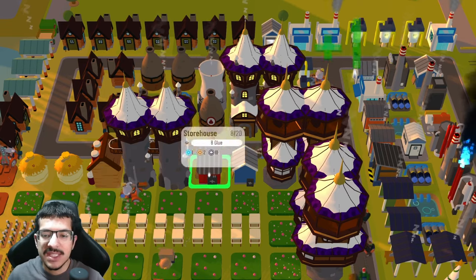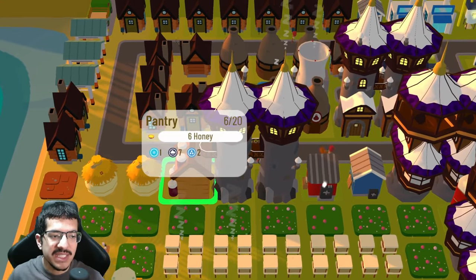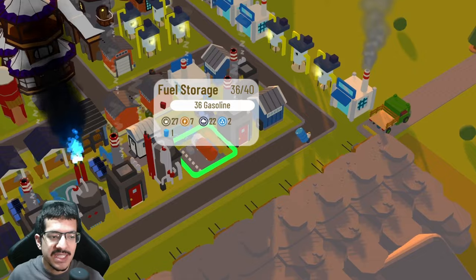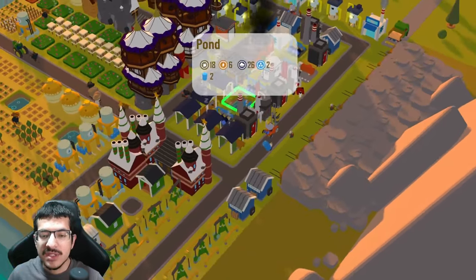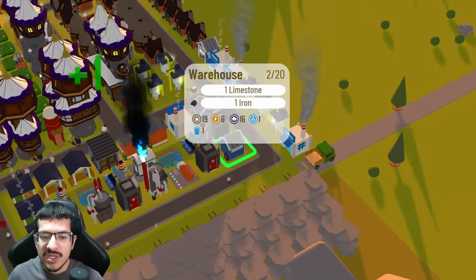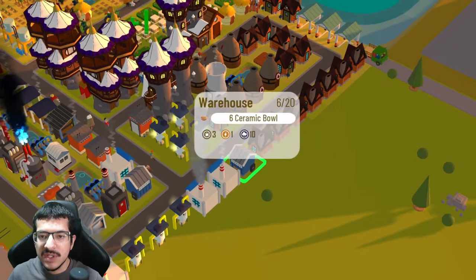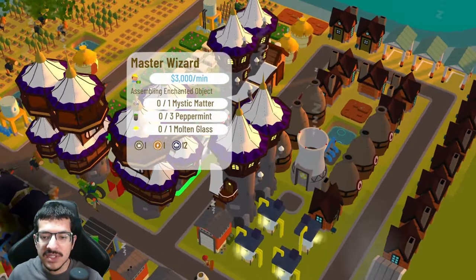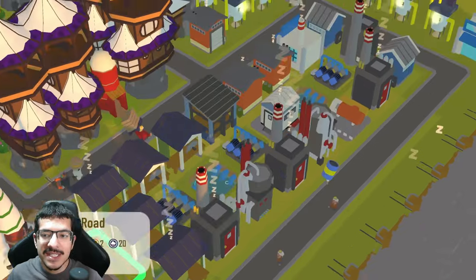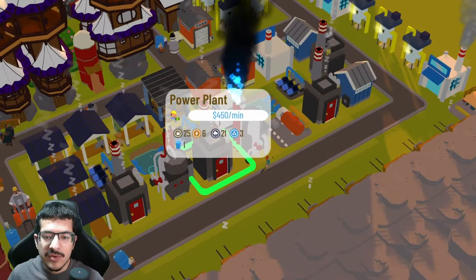For storage: one silo for cotton and peppermint, one storehouse that only stores glue (no need to auto-sell since it's the only item), a pantry storing honey and honeycomb — you do need to auto-sell those since balancing two items is tricky. There's a fuel storage for petroleum, crude oil, and gasoline. Six warehouses spread around the build — two next to the mines, two next to the power plant, one near the wizard towers. Two lumber yards: one next to the santa's factories and one next to the fabric plants.